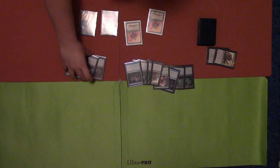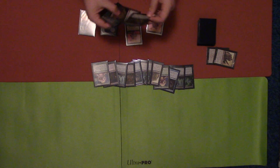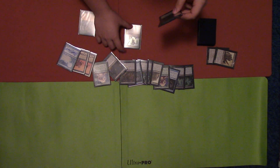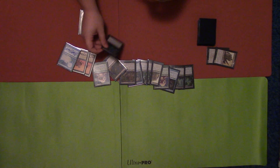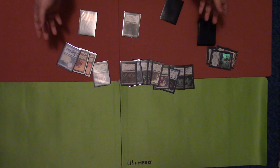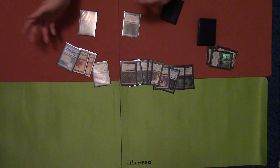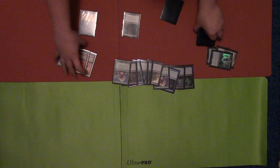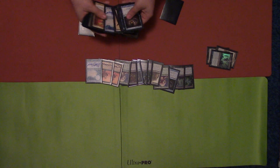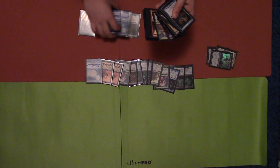Now it's officially my turn. On upkeep, Nether Shadow comes in. I pitch a Golgari Thug and bring back Ichorid. This is turn four. I draw my card — though I shouldn't have — but I can sacrifice three creatures to cast Dread Return via flashback. I bring back Balustrade Spy, and when he enters the battlefield, target player reveals cards from their library until they reveal a land, putting them all in the graveyard. I choose myself, and since I have no lands, my entire library goes to the graveyard.